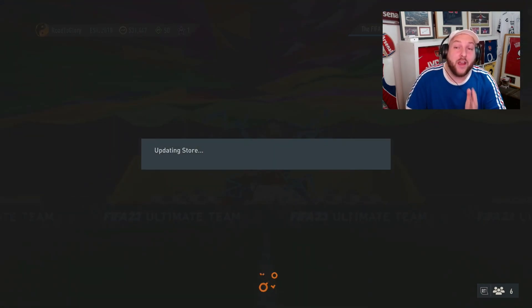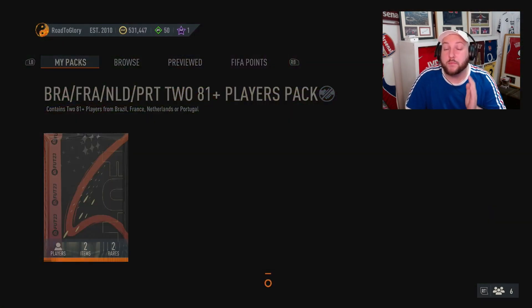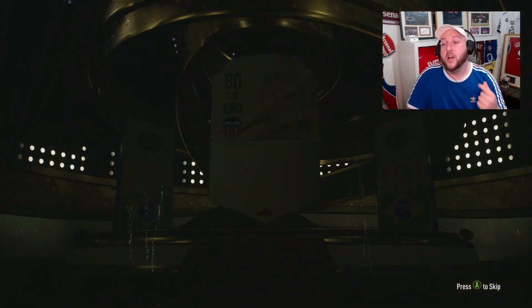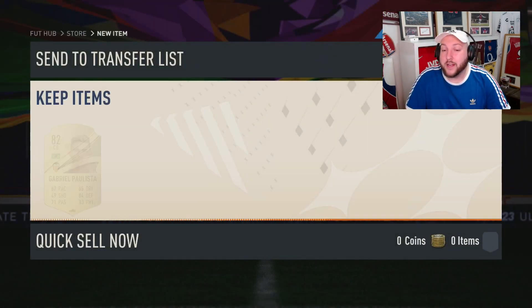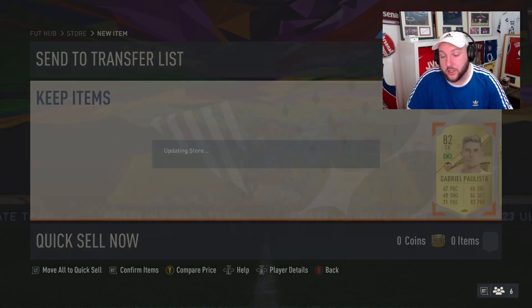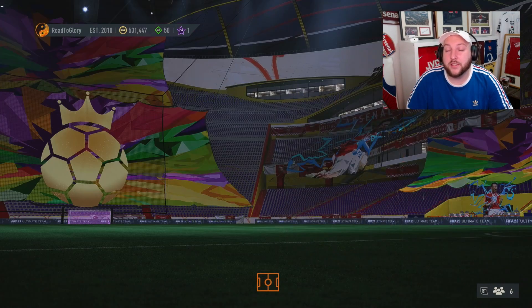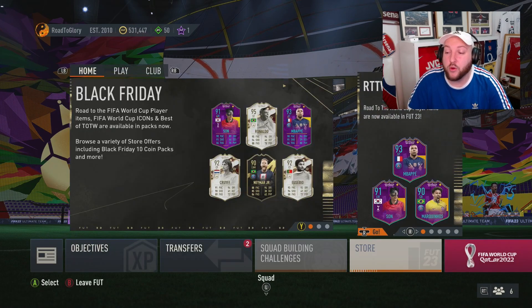This is going to be a very long process if you don't have coins, because EA have not given us a league SBC. As we see here, we don't even get ourselves any boards or anything. We get ourselves a Brazilian back — looks like Gabriel Peralista. So we've got ourselves a Brazilian and a Portuguese. Obviously, that's going to help us towards our requirements — we've managed to tick off two there, and we only have to get one more Brazilian.